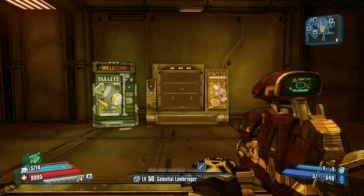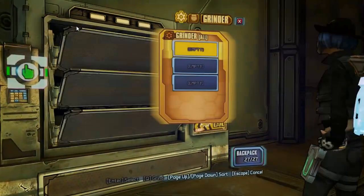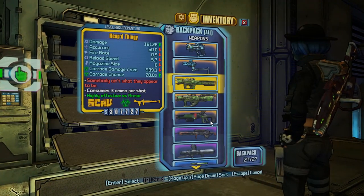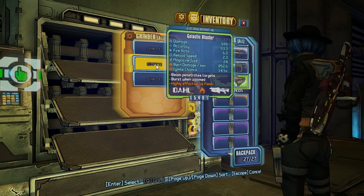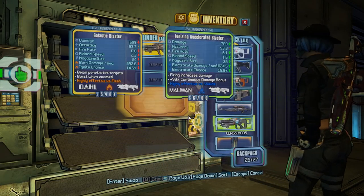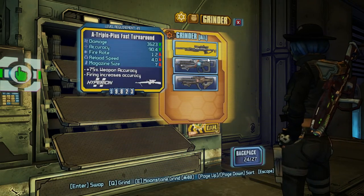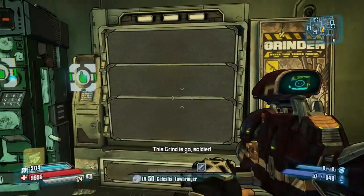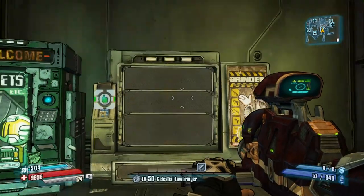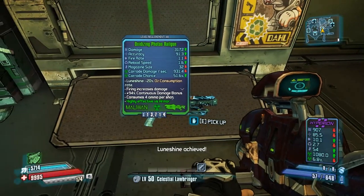Hello again, and in this video we are going to talk about the grinder. Basically, some of the rules of the grinder: if you put in white weapons you will get a green one if you moonstone, but if you don't moonstone then you have a chance of getting a white one. So let's do a moonstone grind — we will get a green weapon, and we got even a loonshine on it.